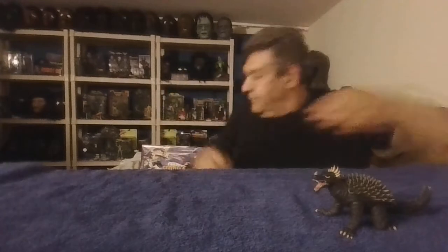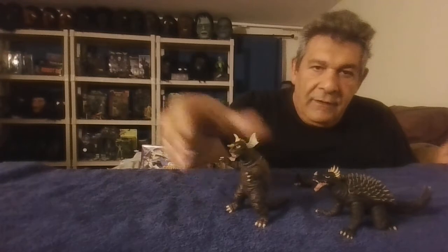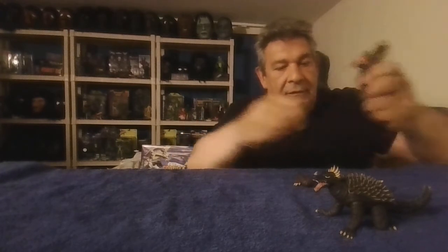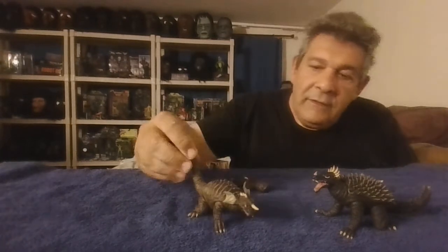They wanted to give you two separate heads. Now, let me get all the pieces. Minya. He comes in standing form, but if you prefer him to be in crawling form, pop off the head, put on the other head, take off the legs, and there you go. You can get him in the crawling mode instead.